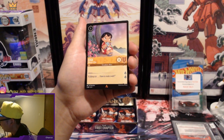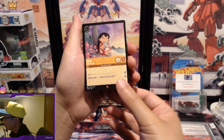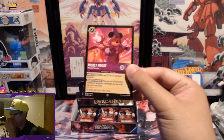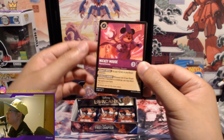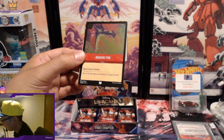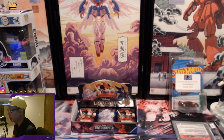There we go — that's a good one! Lilo! That's actually a pretty expensive one too — one of the more expensive non-Enchanted cards. And we got Mickey Mouse, Wayward Sorcerer — I think this is one of the bigger ones that's not Enchanted, so that's really cool. Dragon Fire on the foil — that's really dope!